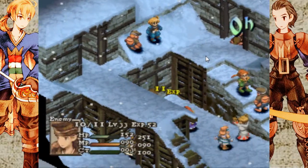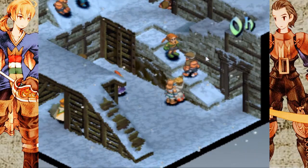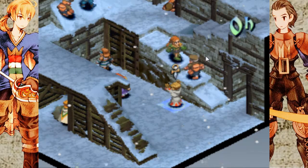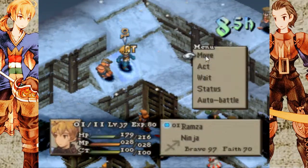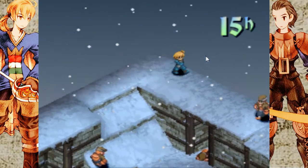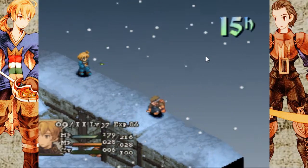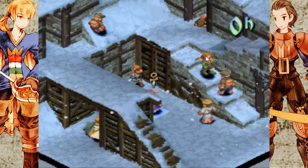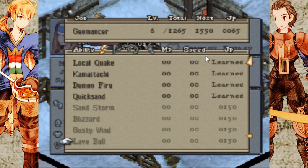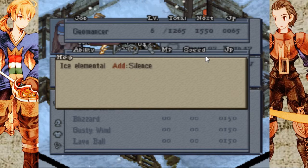I'm surprised it's taken that long to get a phoenix down out of this fight. I can probably finish this guy off, no problem. Unfortunately, I was hoping to demonstrate the Geomancer elemental attack this battle, but I neglected to realize that I don't actually have the appropriate elemental ability for this fight. Basically, the way it works is the elemental attack is different depending on what tile you're standing on. So if we look at the Geomancer here, there are different abilities for different tiles.